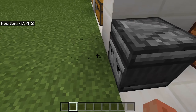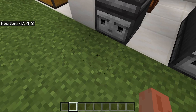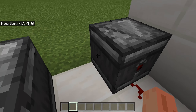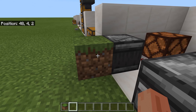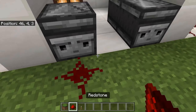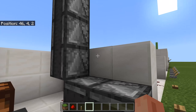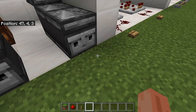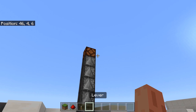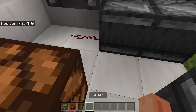Observers detect when the block they are facing has an update. If something changes on that block, it will fire a redstone pulse out the back. So if you place a block, break it, or toggle some redstone, it will detect it. Observers are very useful if you want to have something activated down here but go up somewhere else — you can just build a tower of observers.